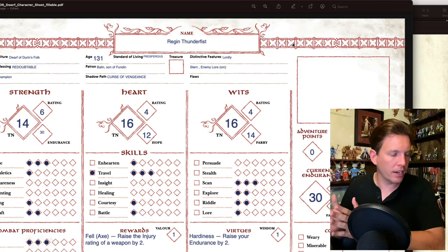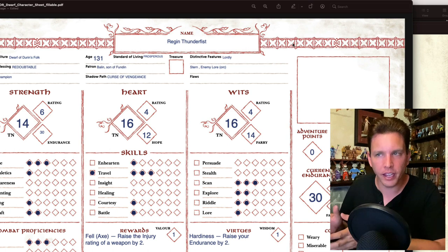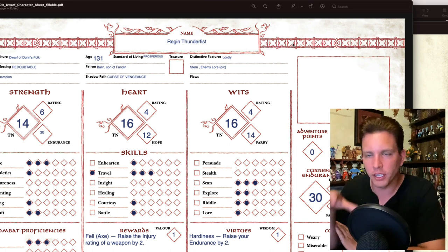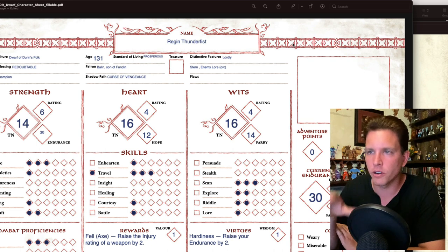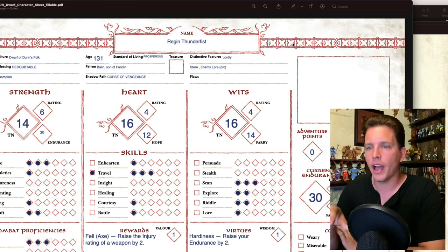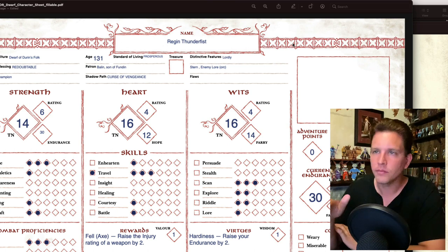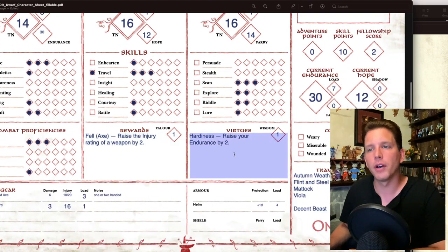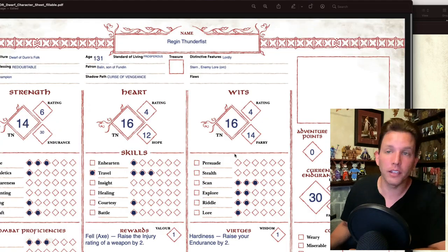I think I've done it — I've created a character for The One Ring! Please everybody go through this and let me know in the comments if I've gotten something wrong or I'm not doing something right. Hopefully this is helpful. I think I have a complete character ready to go — minus the portrait I'd put here — but there we go.